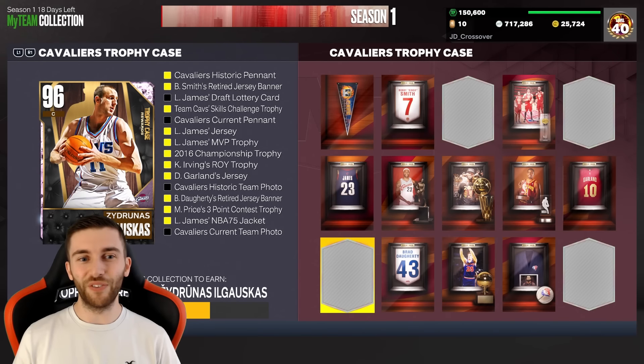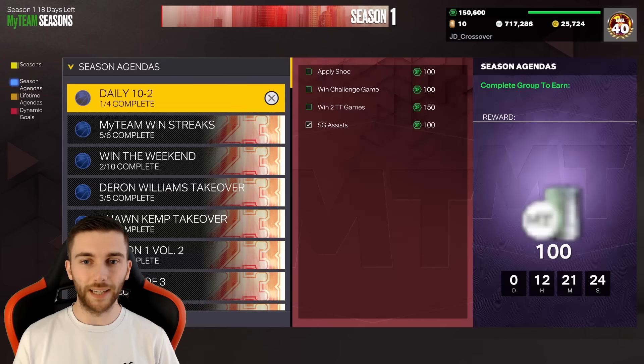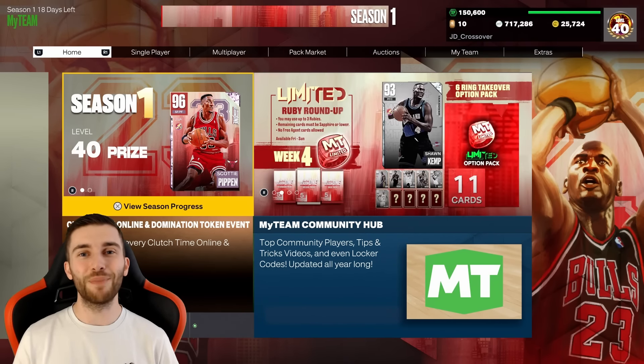I don't really like those odds, so I would be at 14 out of 15 for Big Z. We really did think going into today the daily would be it, but the daily is not it - it's 100 MT instead of a trophy case piece, so a bit of a sad one. But we've got a Hall of Fame badge coming home, and I'm happy about that, so let's jump into it.